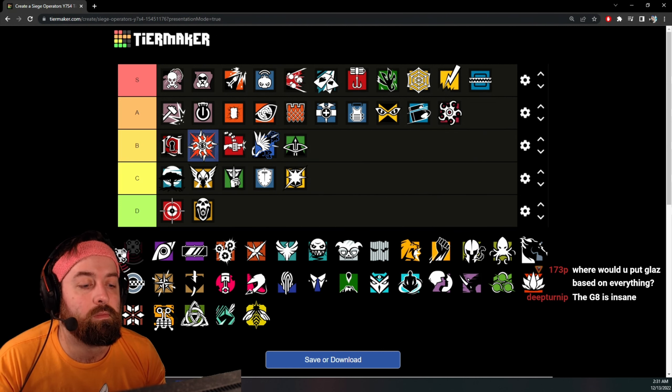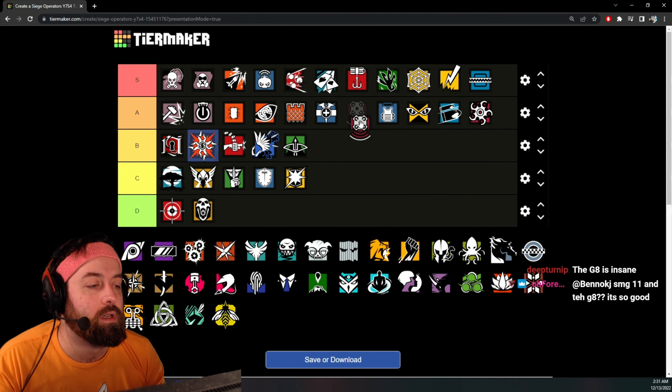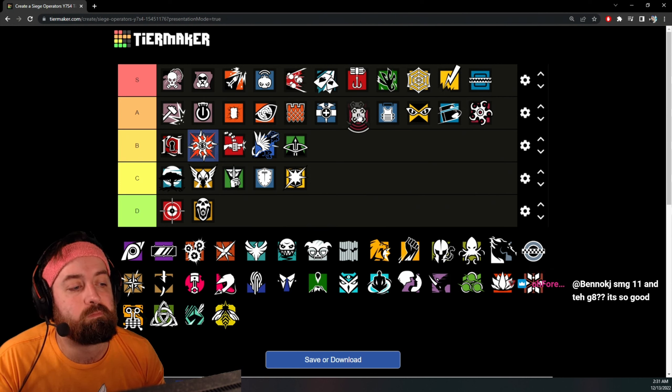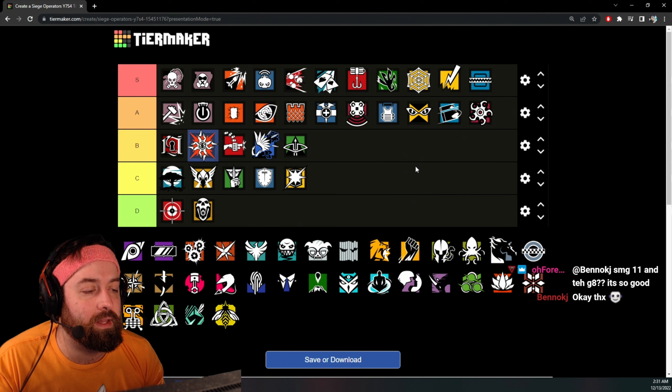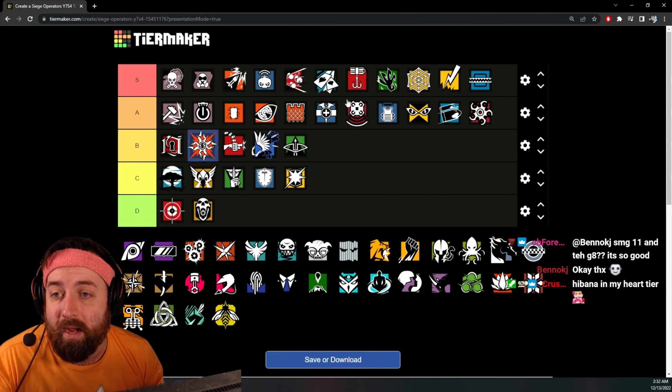Echo — has the 1.5 scope with those two guns and a Bearing-9 as a backup. Echo's gun is really good and the Bearing-9 makes for a solid backup option.